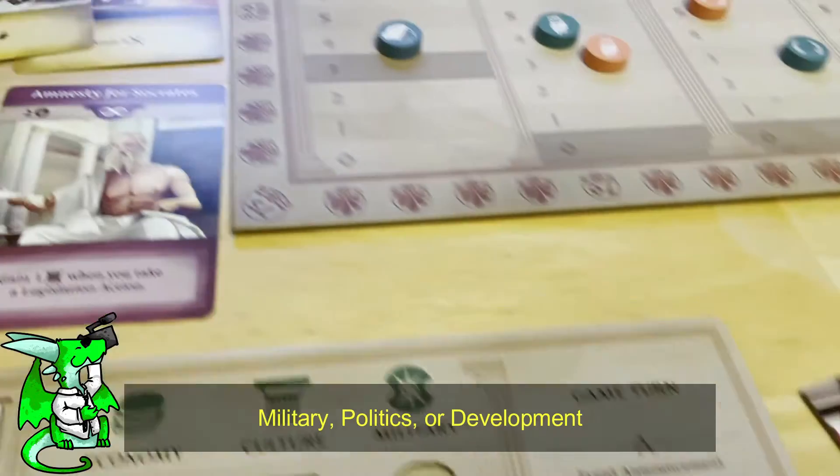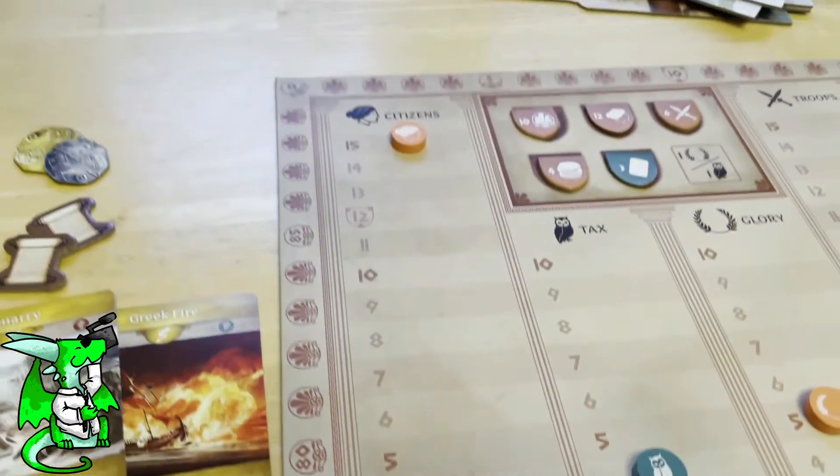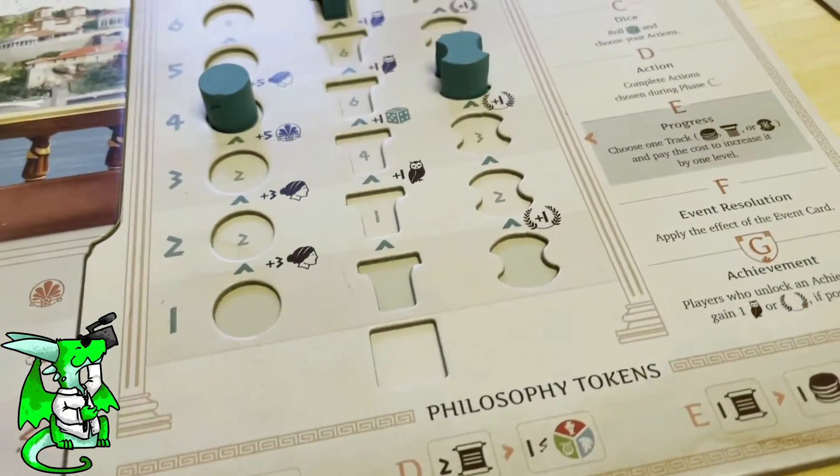You choose an action that aligns with your strategy, but at the same time it also works with your dice roll.